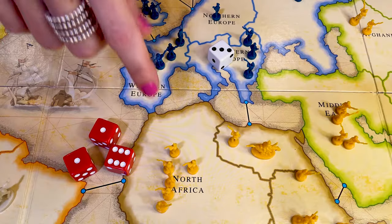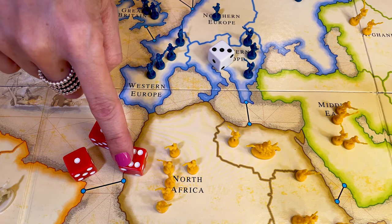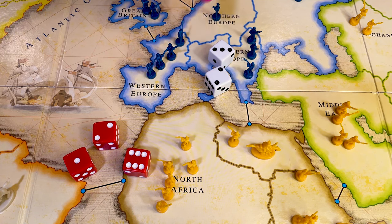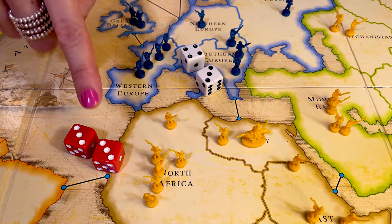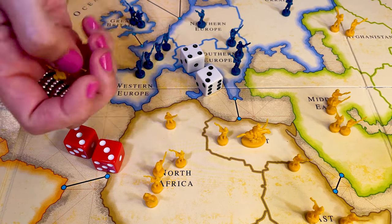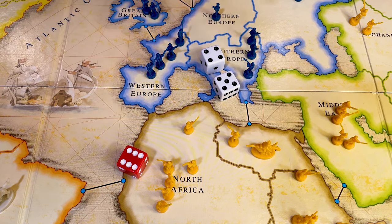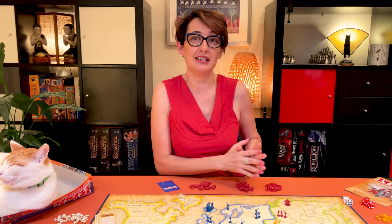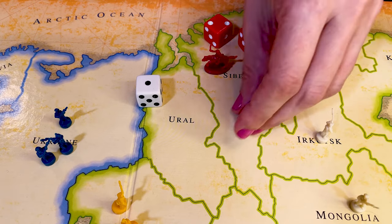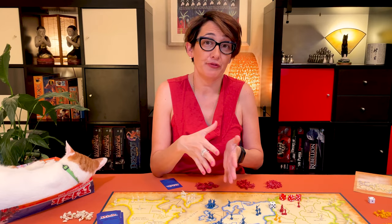Let me show you some examples. North Africa attacks Southern Europe. The attacker rolls three dice, the defender one die only. The highest roll is six from the attacker, so the blue loses one unit. In the second example, Southern Europe defends with two dice, so we compare the two highest rolls — six versus three, and two versus two — so each will lose one army. In the third example, North Africa attacks with two dice, and Southern Europe wins both, so North Africa loses two units. In the fourth example, North Africa attacks with only one die, and although Southern Europe loses on both its dice, it only loses one unit. If you defeat the last army of the territory you attack, you capture it and must occupy it immediately — move in at least as many armies as the number of dice you rolled in your last battle, leaving at least one army behind.